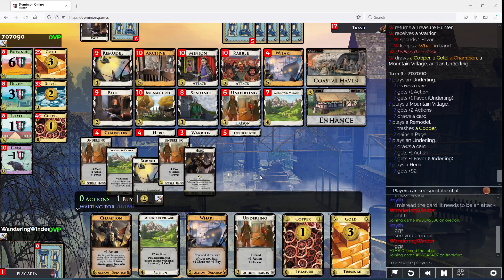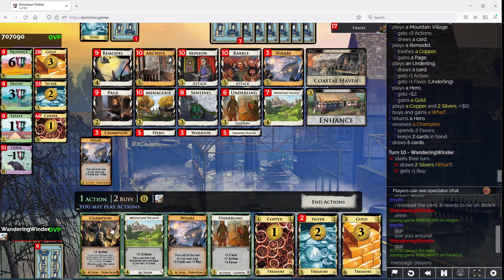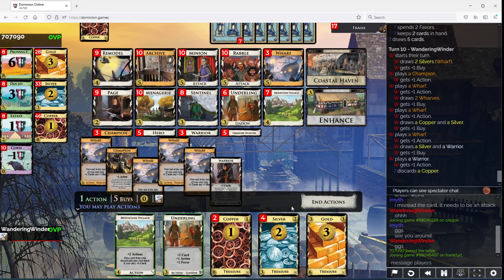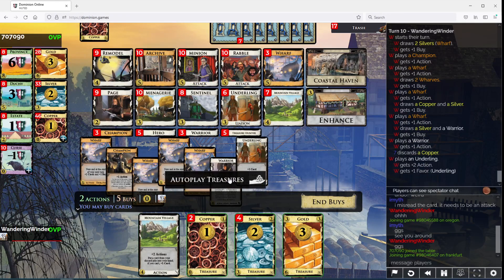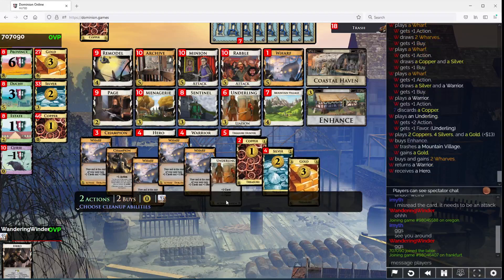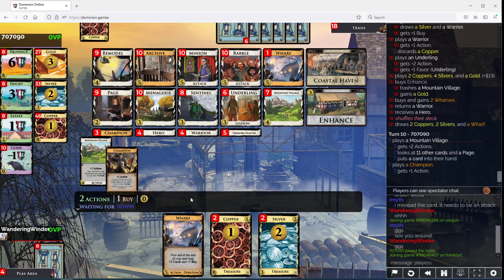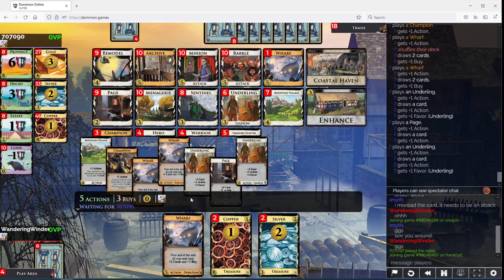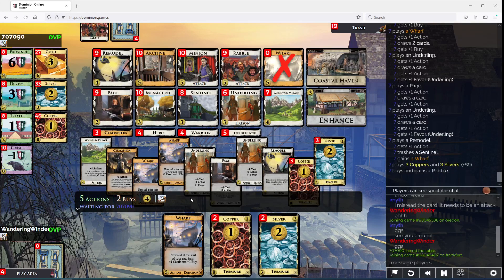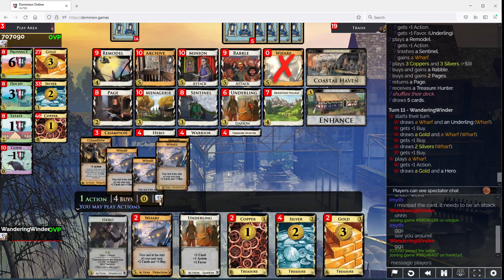My opponent is taking advantage of pre-moves — I assume that's how those first plays happen so fast. We want to hold on to the Mountain Village now that we have the Champion in play, in case we want to turn it up. We keep playing this but we can enhance this guy, probably take a Gold off it, grab two more Wharves, turn this into a Hero for sure. We're actually overdrawing by a good amount. The Rabble's not really going to be much worse than the Wharves once we have Champions in play — though that might be a little slow.